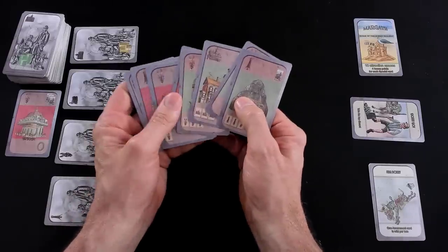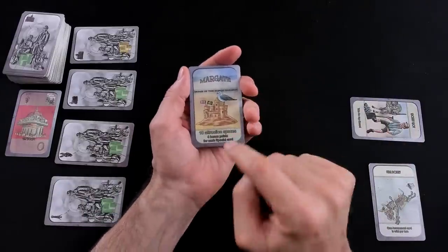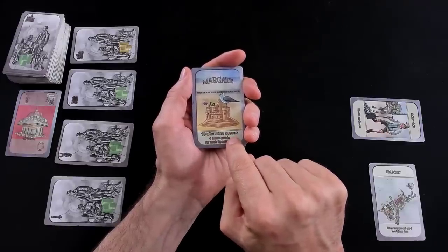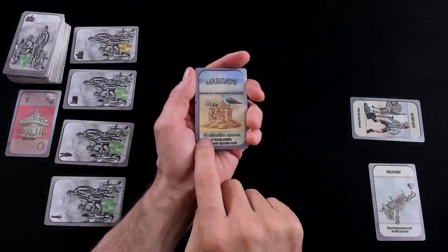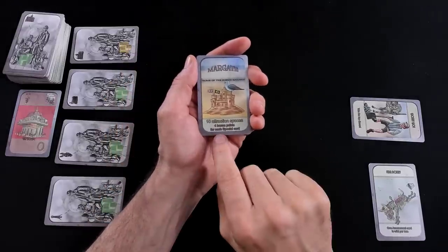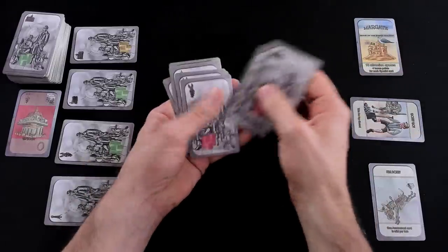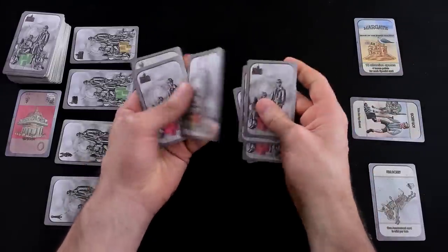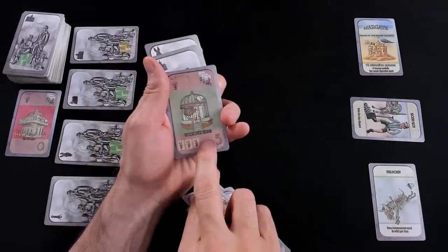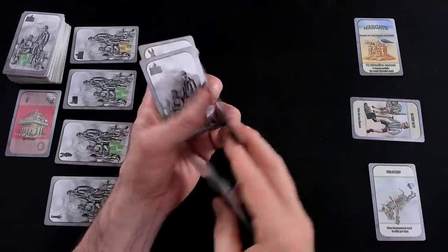This is my starting hand of cards, and I am ready to start building up Margate, where I've got some specific goals. I can trigger the end of the game once I've filled 10 attraction spaces — 10 of the 12 possible spaces here in Margate. And at the end of the game, I get four bonus points for each special card I built. I did get a special as part of the draw — this zoological garden is worth five plus four additional points. I definitely want to get that thing built.